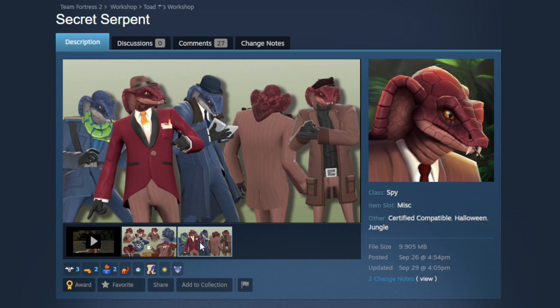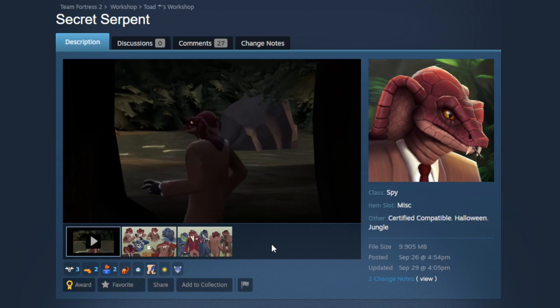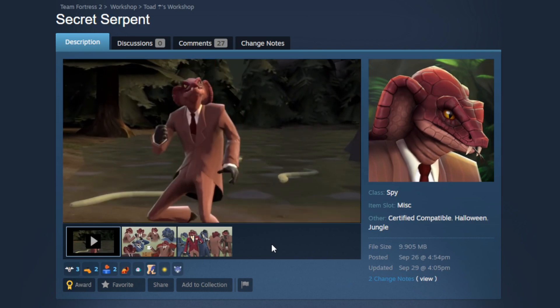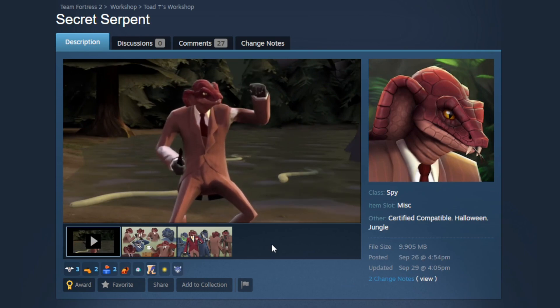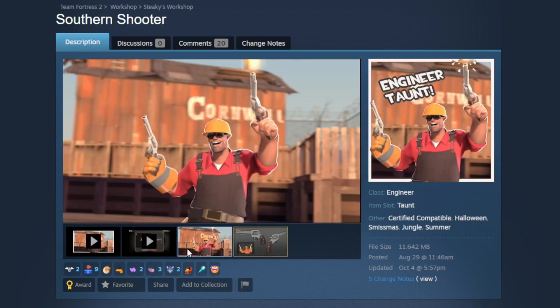As far as loadout combinations go, Spy has a ton of snake cosmetics. You can see the Slithering Scarf there, and he also has the Backstabber's Boomslang — you could do a full snake loadout with the Secret Serpent, Slithering Scarf, and Backstabber's Boomslang. You could also use the Rapt Reviver Mark II war paint since it's like a snakeskin pattern. They have a video showing the facial flexes in game — the mouth actually moves when he talks. This is just the quintessential Halloween animal head.